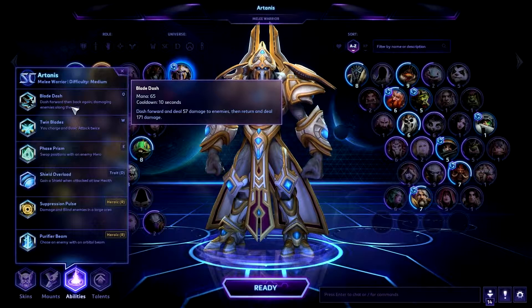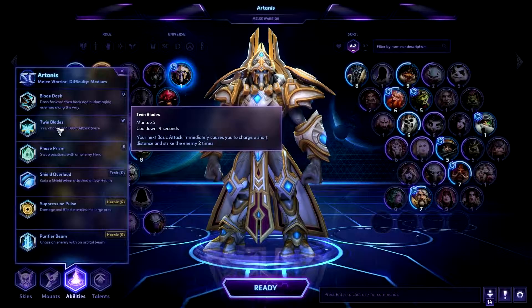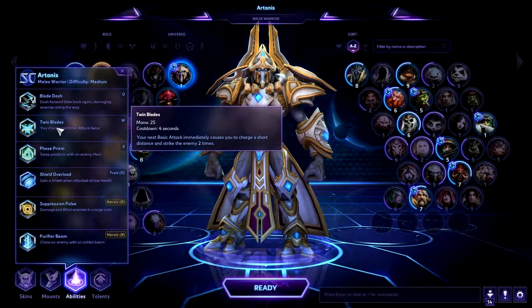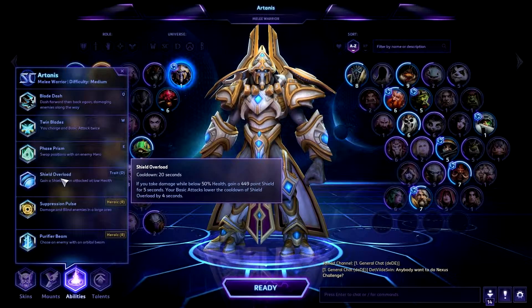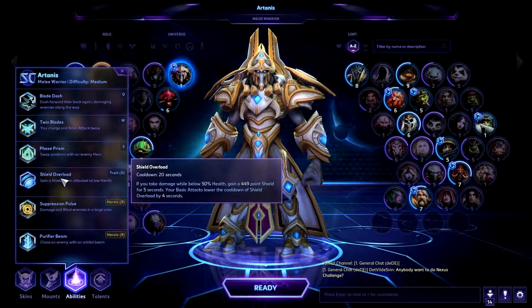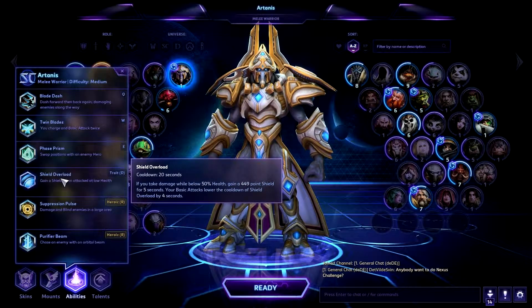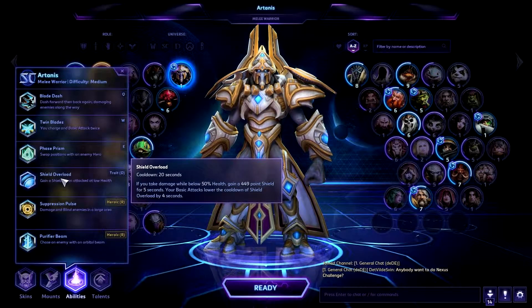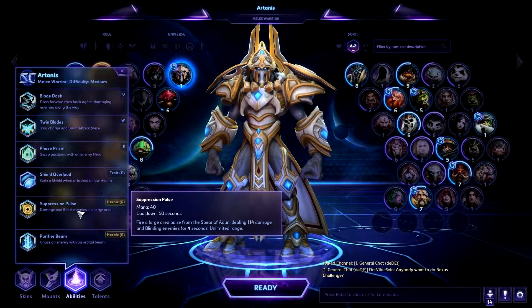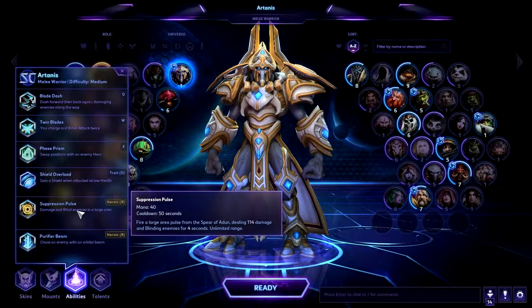So let's have a quick look. Blade Dash: dash forward and deal 57 damage to enemies, then return and deal 171 damage. Twin Blades: your next basic attack immediately causes you to charge a short distance and strike the enemy 2 times. Phase Prism: fire a Phase Prism that deals 66 damage to heroes and swaps your position with theirs. Shield Overload, their trait: if you take damage while below 50% health, gain a 449-point shield for 5 seconds. Your basic attacks lower the cooldown of Shield Overload by 4 seconds.